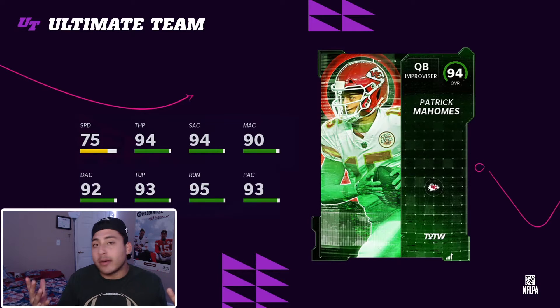I already reviewed the stats yesterday, but I have to give EA some credit — they heard the community. I don't know how they dropped a Patrick Mahomes card without gunslinger, but if you pick up this card and power him up, he does get gunslinger. That's a W — EA is finally listening to the community. I hope we get more quarterbacks for different theme teams that get gunslinger and Howitzer, but this is a quick W.